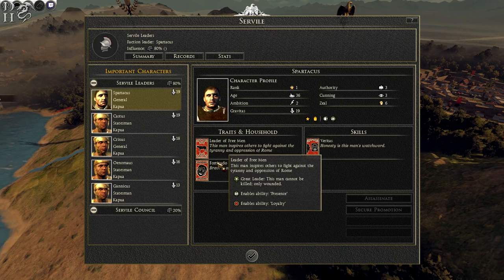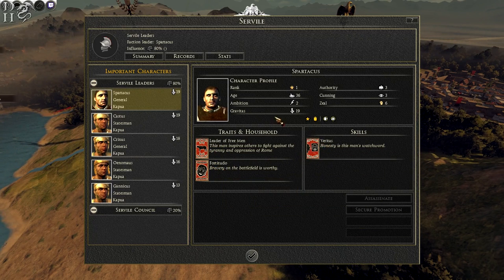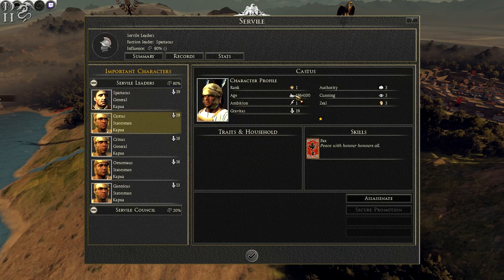He has plus three zeal, plus 13% weapon damage inflicted by his unit, and plus 13 missile damage inflicted by his unit — so he's a very good general. He has some traits as well: Leader of Men gives him presence and loyalty, and Fortitude gives him the plus three zeal. He's a pretty all-round decent general.